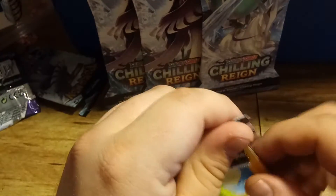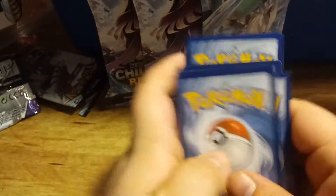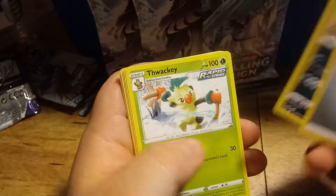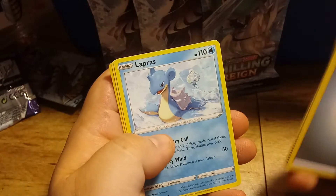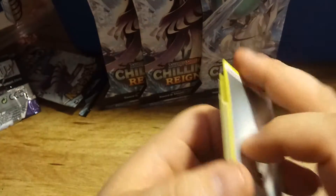Pack number 3. Code card. Energy, Whirlipede, Thwacky, Peony, Mareep, Rockruff, Swirlix. Ooh, Lapras, Deerling. Reverse Hollow Diglett, and a Go Lurk.